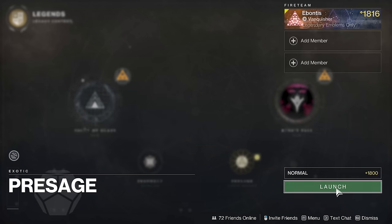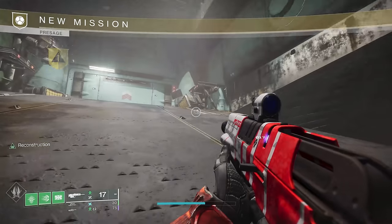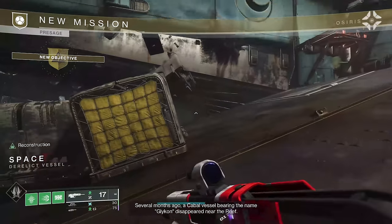Let's jump in and I'll show you how it works. You're not against a timer in normal difficulty — I think in Legend they'll probably put the timer in, because that's the way it was set up before. On normal, it's not that bad. You can't go in that door yet, so we're heading over to the left.